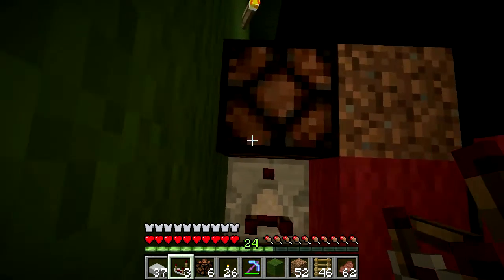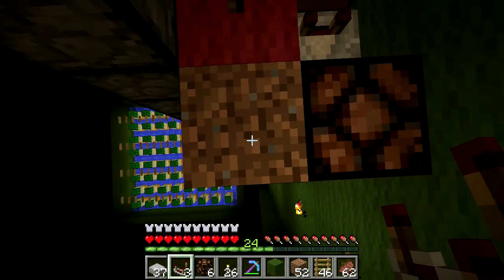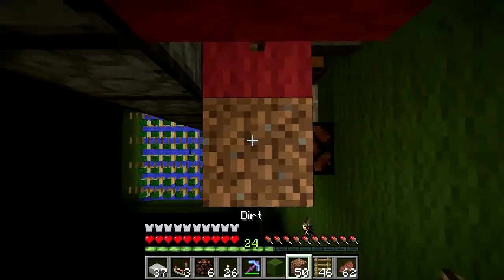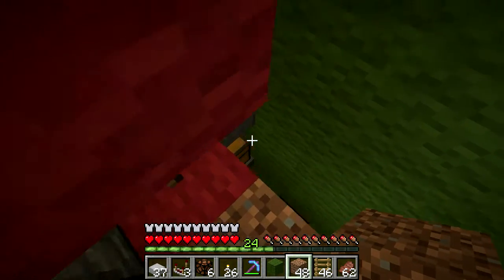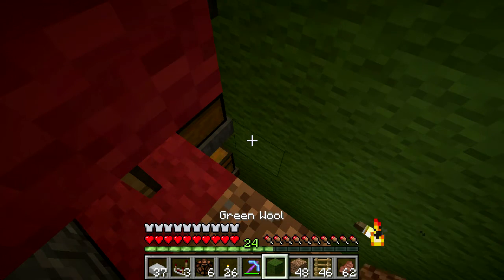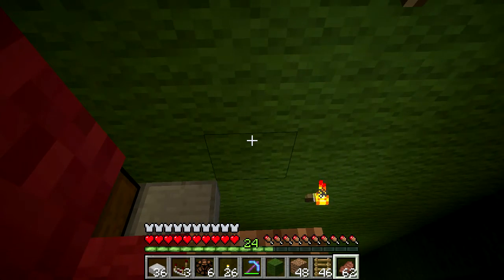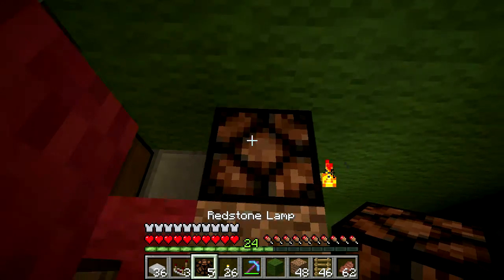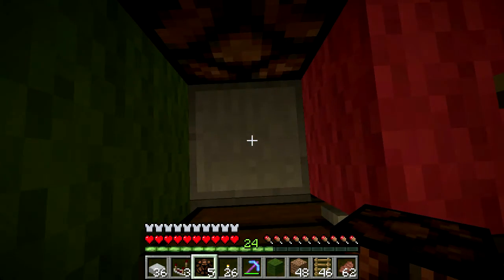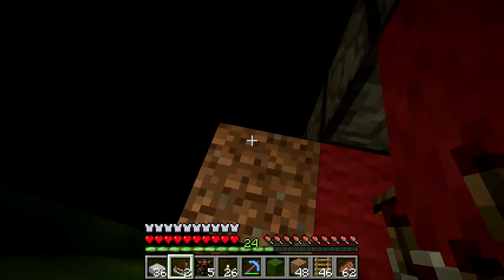I plan to use cactus in my string farm when I start building that out. When I do a slime farm - when I find some slime chunks, I think I know where some slime chunks are - if I build a slime farm, that'll be handy. And there are these new underwater mobs - the guardians - that just were part of the 25a snapshot.